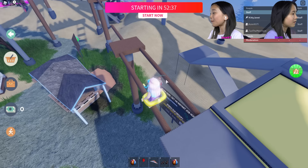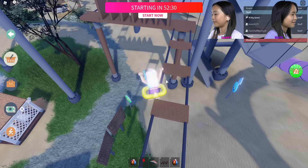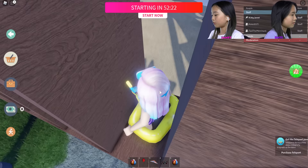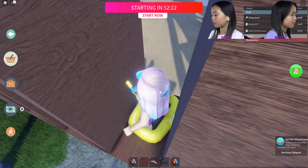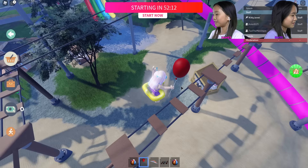Do you want to do the parkour now? Sure! Oh, it's 'guess the path' — and I guessed the correct path. We have speed boost on; I'll turn it off so I can jump easily. Actually, I got this balloon so I can just jump over everything. I'm gonna use it for the parkour. You can cheat by jumping on people's heads — and yes, I am cheating!